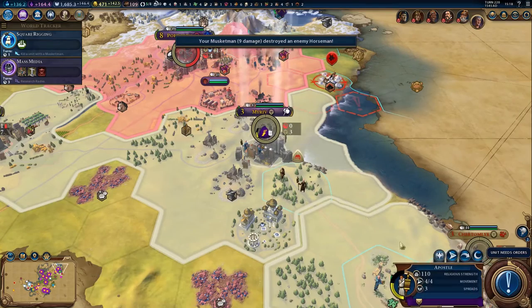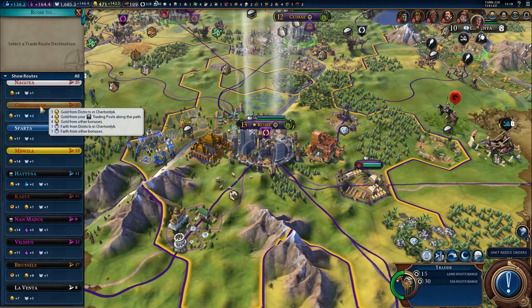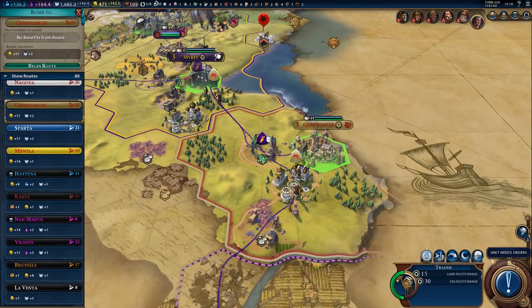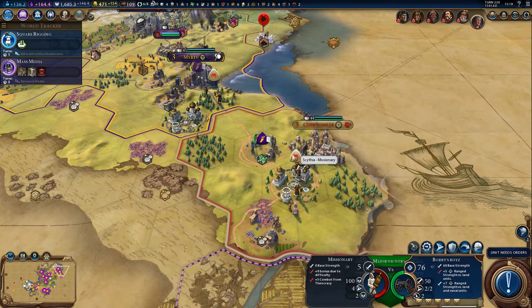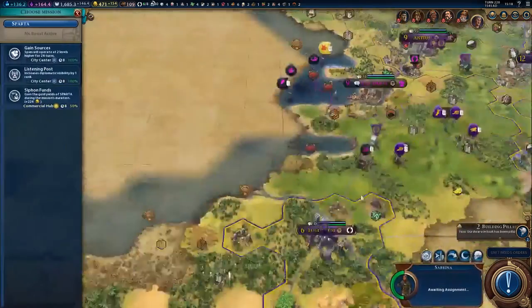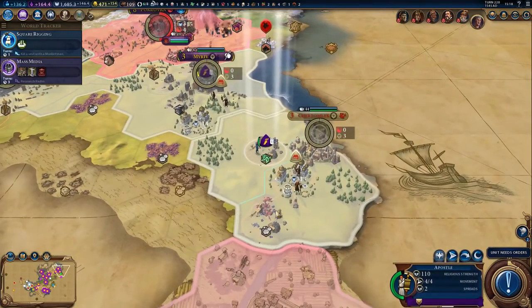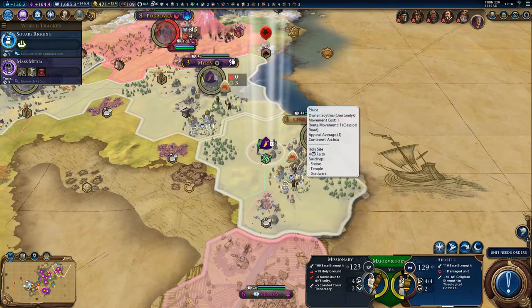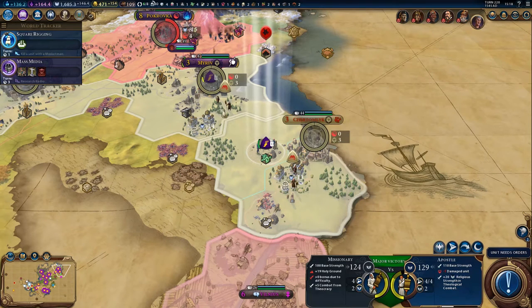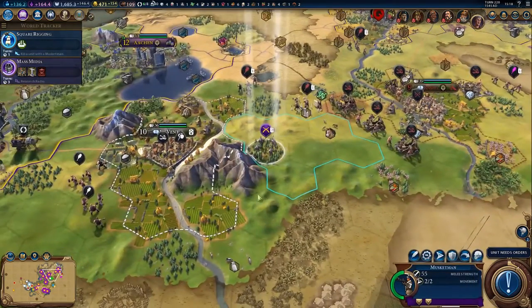It's still saying major defeat, so we'll just leave you healing up. There is another scout there. We have a trade route that might as well go to her, actually. They are going to keep trying to pump out units, but those should be my religion now, shouldn't they? Because she has my religion. I've got a spy over here - let's try and siphon funds if we can. We could attack here - apparently we would have a major victory. Let's just bring you back and put you in the holy site and let you heal up. We'll just keep them around in case they try and do anything.